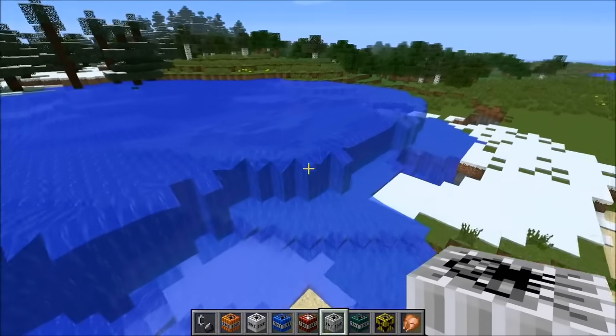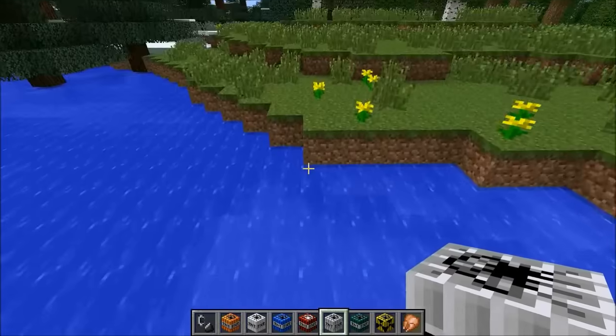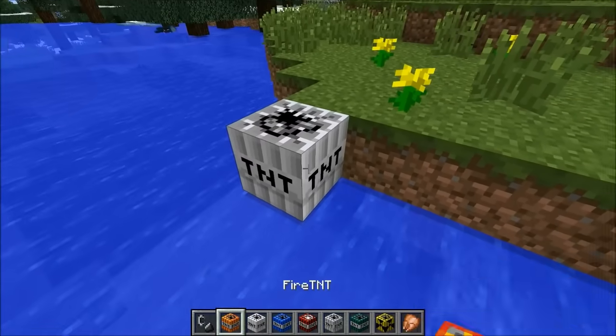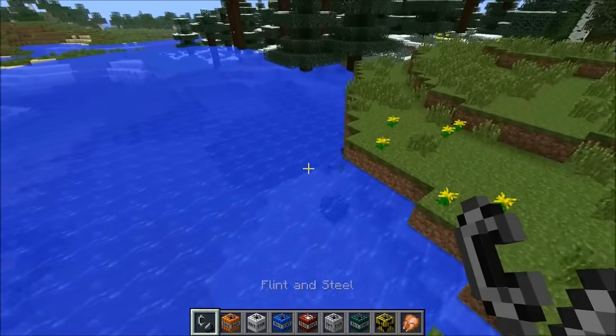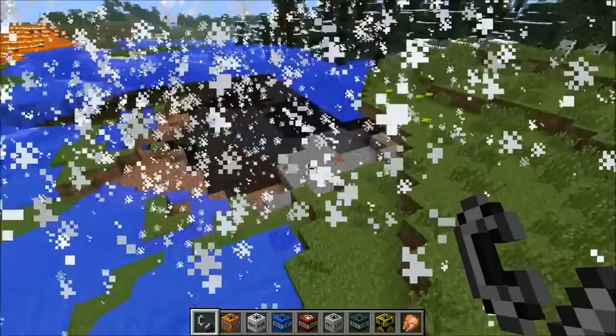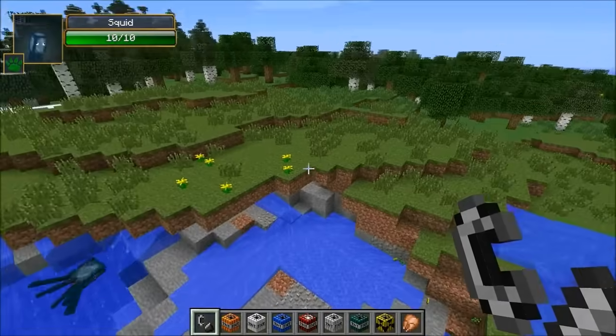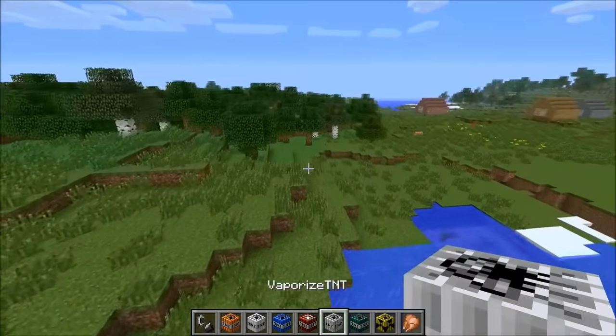The next one — this one's important — vaporize. What it does is get rid of lava and water. Probably want to try it next to water so it actually does something. Put it right there and blow up — vaporize this water. Fell right in the water, it should work — doesn't actually destroy blocks. There we go, got rid of a lot of the water right there. So yeah, if you want to get rid of an ocean you definitely could do that.